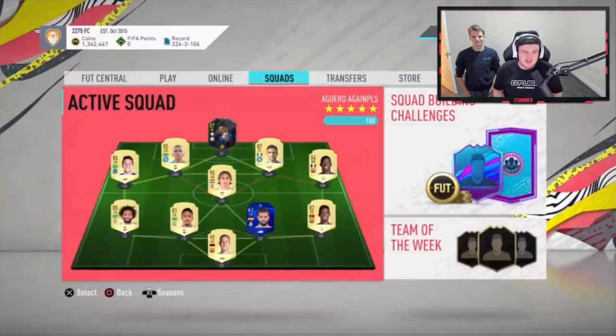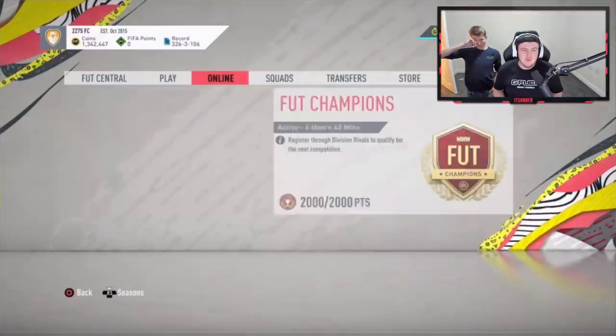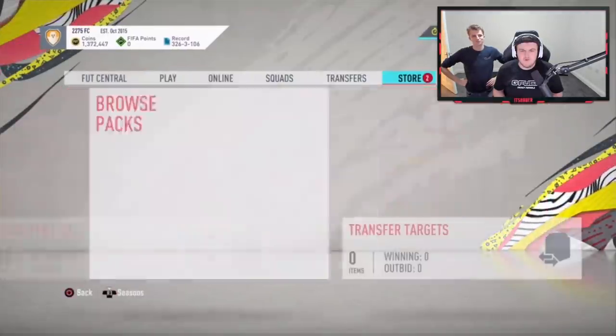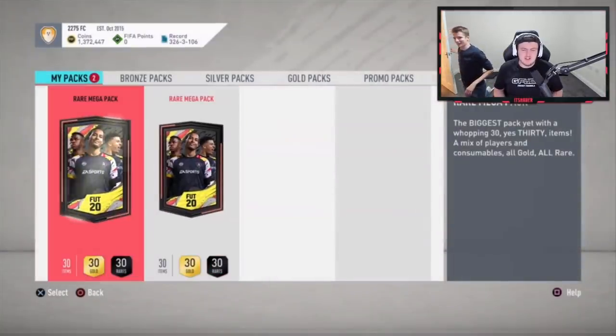We have a guest now — share play wasn't working but now it is. We've got Belgian Beastly's rewards. We got him a Maguero a couple weeks ago — can we get him another? He finished elite one, so we've got two rare megas. The 4G is quite bad so apologies if the resolution isn't great on the video, but we'll open it anyway and see if we can get something good.